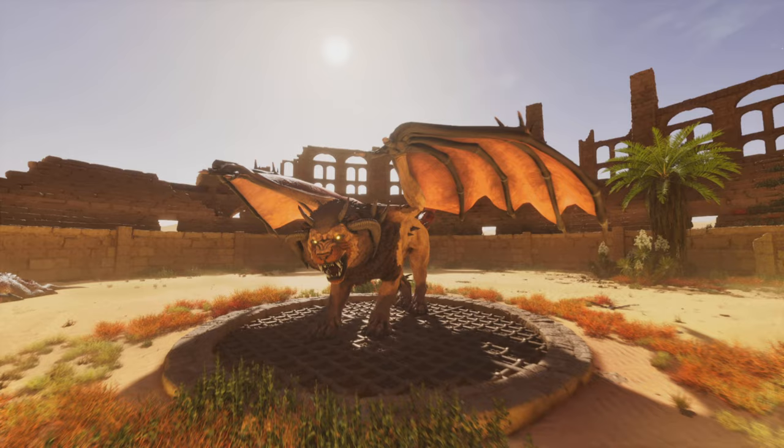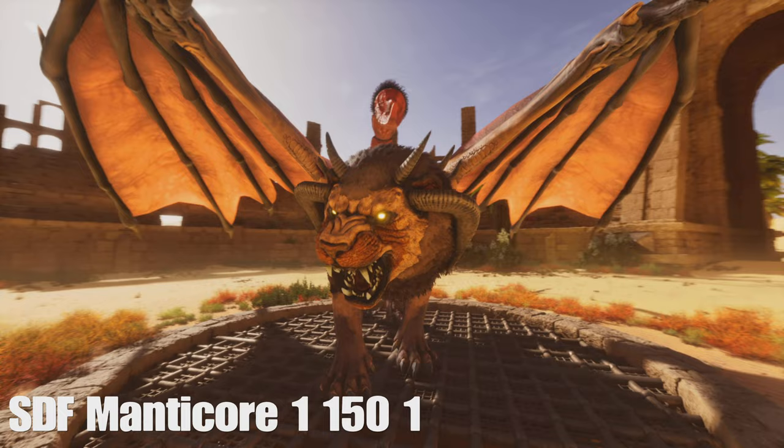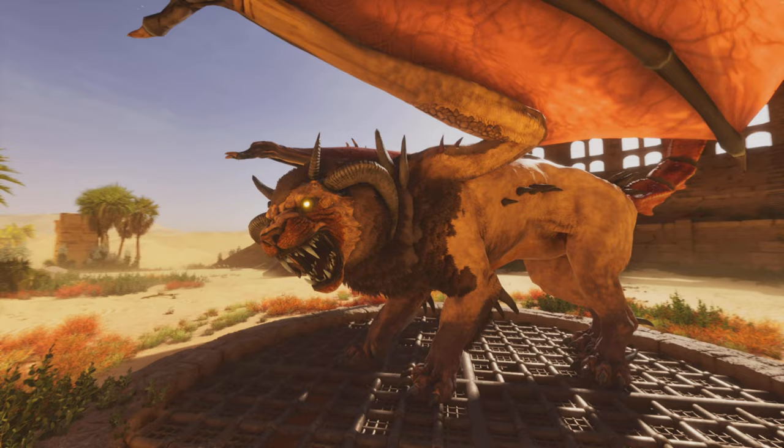Next we have the Manticore, which is the only boss on Scorched Earth. This one is pretty easy to spawn in — just SDF Manticore 1 150 1. This one might not spawn in Force Tamed, so it'll spawn Wild and you'll have to look at it and type Force Tame. But you can ride it around, which is pretty fun.